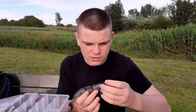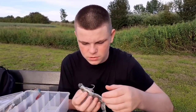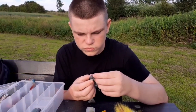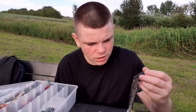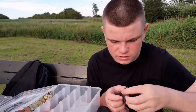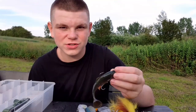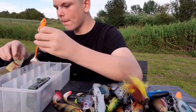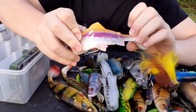This one here is an 18cm Fox Rage Jointed Pro Shad — rigged with two trebles on the bottom and a 10-gram corkscrew. I've had a couple of fish on this one. I've also got a 15cm Cannibal Shad, put through with a little treble on the bottom. Then I've got a 12.5cm Savage Gear 4D Rattled Trout — the rattle is still in there. This one had a big hit on it — a nice fish. It's got a few cuts on the tail.